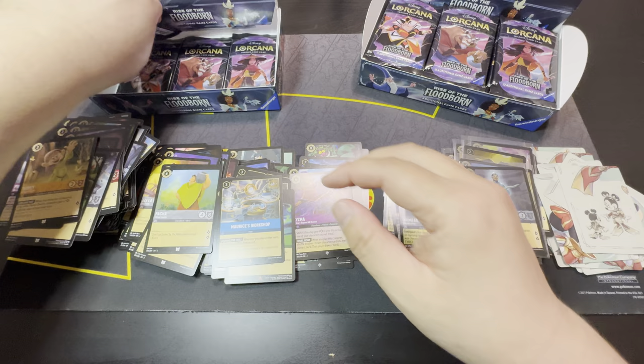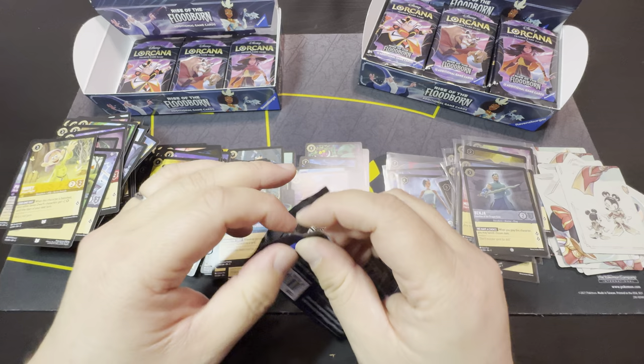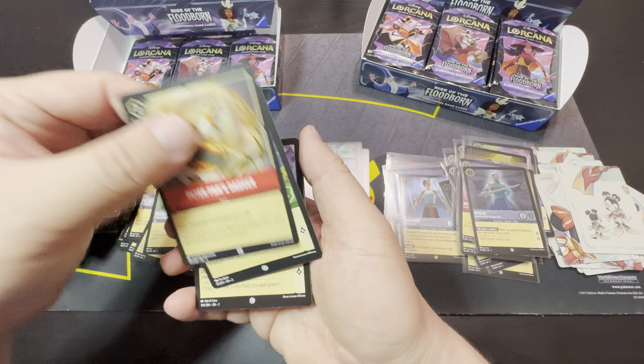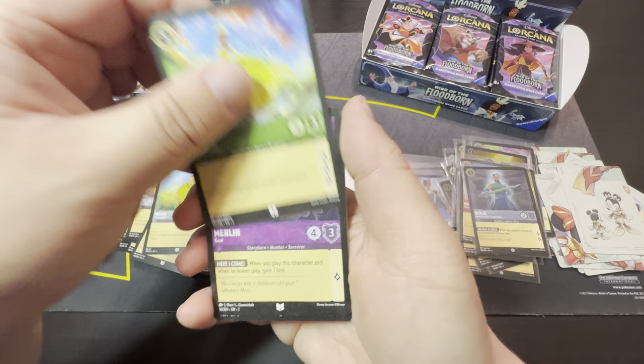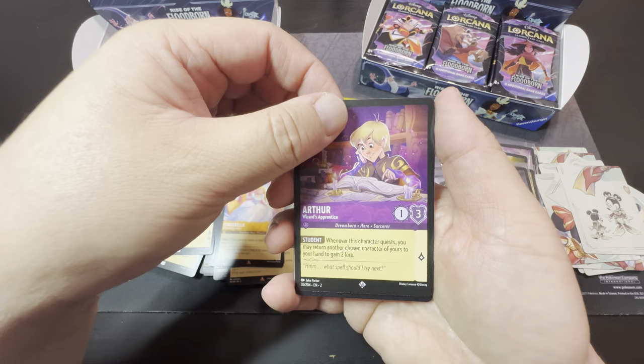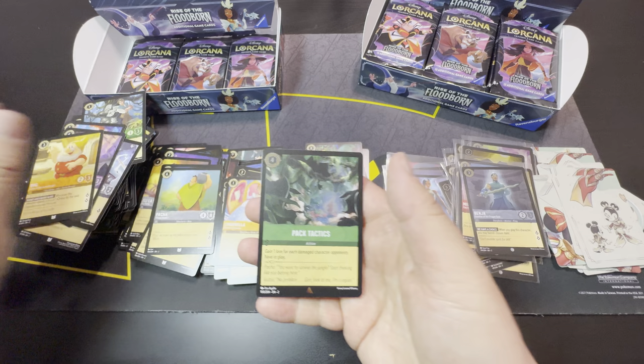We've got three more after this pack. The Queen, Croquet Mallet, Peter Pan's Dagger, Flynn Rider, Jafar, Tiana, Merlin, Doc, Cinderella as rare, Arthur as super rare, and Pack Tactics as our cold foil.